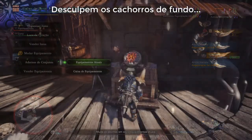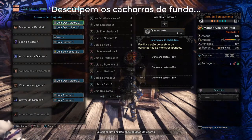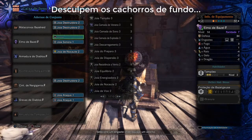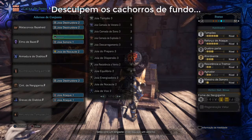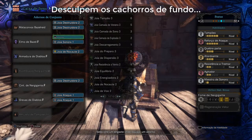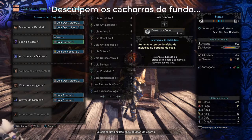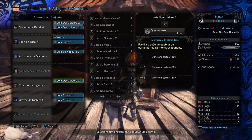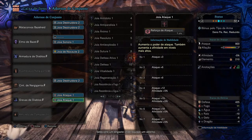Going back to the decorations: on the weapon we have two Destroyer jewels to increase part-breaking damage. There's one slot left — I haven't put anything there, you can put whatever you find interesting, maybe an extra Attack Boost or Tremor Resistance 3. A Sonic jewel for the Sonic Maestro skill. A Knockout jewel to get Stun Resistance 3. One more Destroyer jewel. And two Attack jewels on the boots.